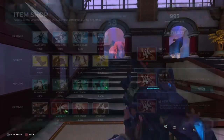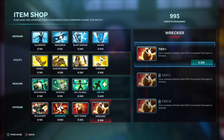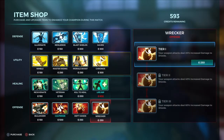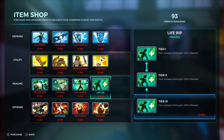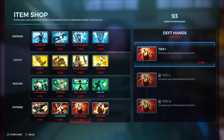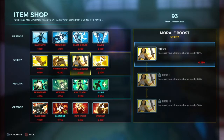I got Life Rip and Cauterize. What you want to do next is probably more Life Rip and then Cauterize. Once you reach tier two for both of them, I suggest you work on Deft Hands or Morale Boost — probably go with Deft Hands next, then Morale Boost.